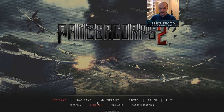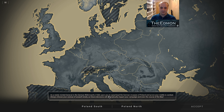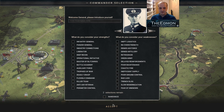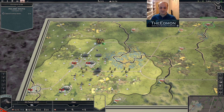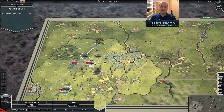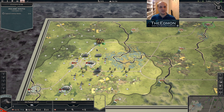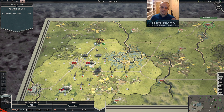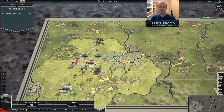So what happens if you crank the randomness up to maximum? The first thing is: nothing changes about the prediction. The prediction still says they'll lose four and I lose one. You're making your decisions based on your unit's effectiveness against the enemy and all kinds of other factors. The predictor is telling you what the average result should be.